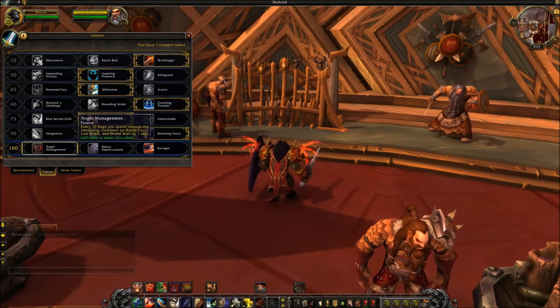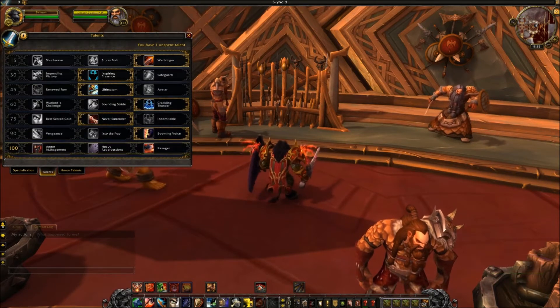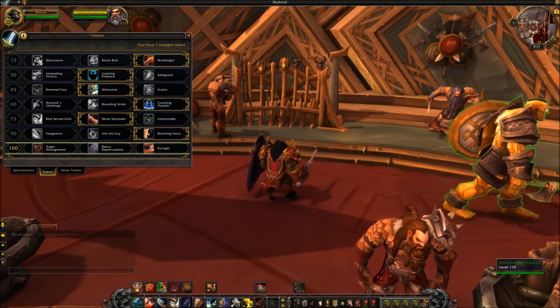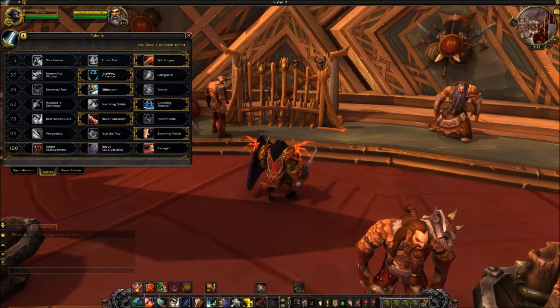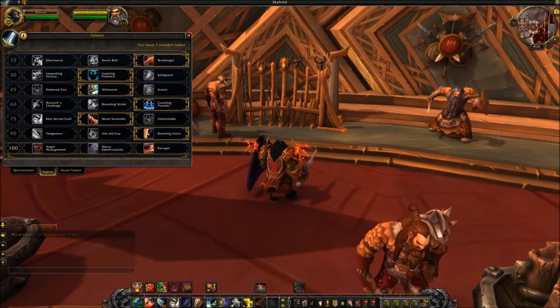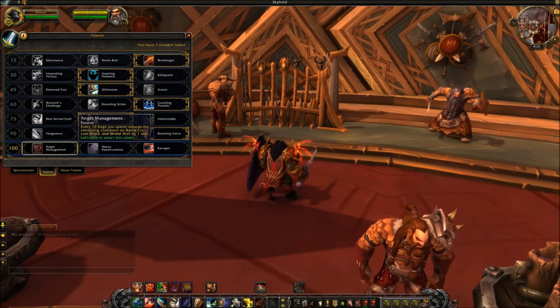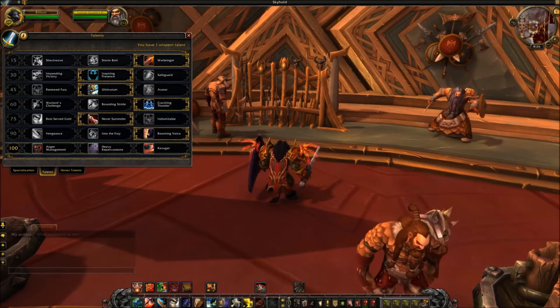In the level 100 tier, Anger Management makes its return but has been nerfed significantly — it only works on Battle Cry, Last Stand, and Shield Wall now. Previously, every 30 rage spent reduced cooldowns by one second; now it's every 10 rage, which is a big buff there. However, it no longer works on Avatar, Storm Bolt, Shockwave, Heroic Leap, and Demoralizing Shout, which is a significant nerf to the breadth of abilities it affects.